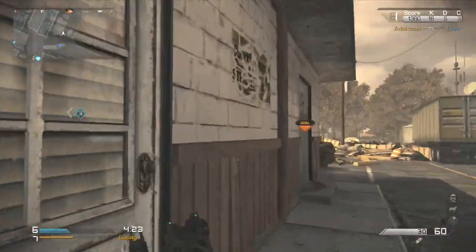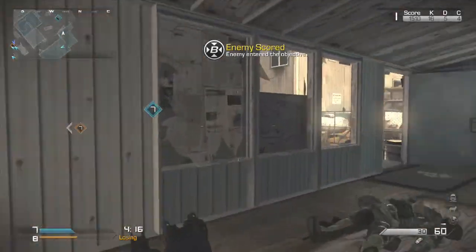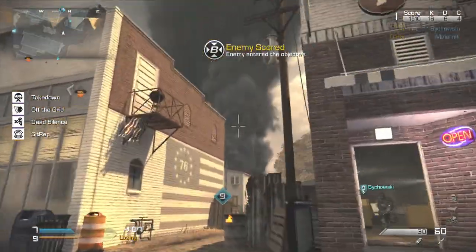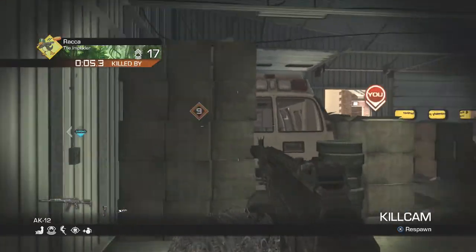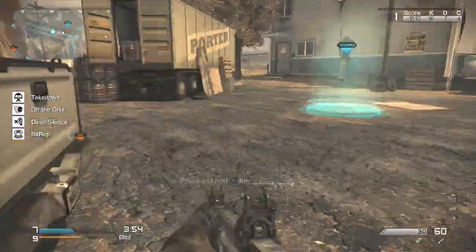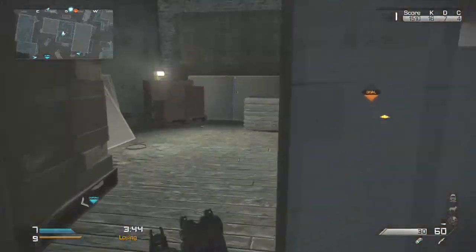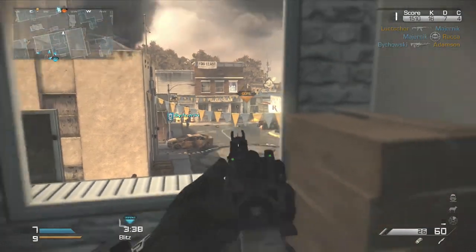We need to go score some points because we're losing apparently. Let's go to our base and kill whoever's near our base. Our team's done really well — really bad, really really bad. He shot me through the stuff — wow. You can see that bullet penetration will actually do a lot of damage through the walls and such. It's not easy to run away from people, although you do have the option to slide.